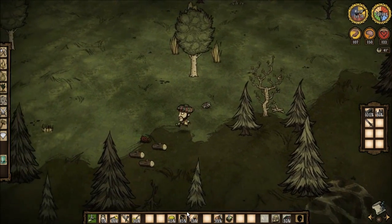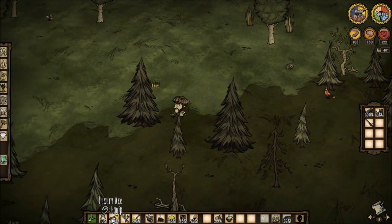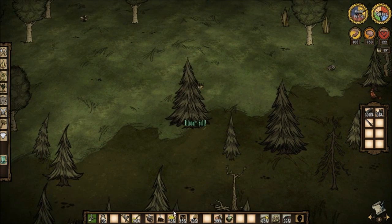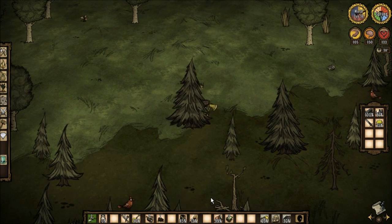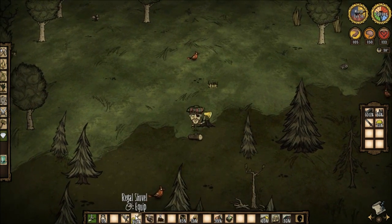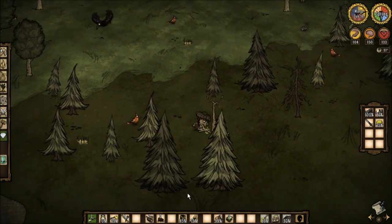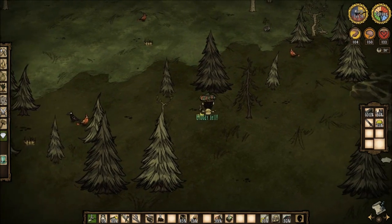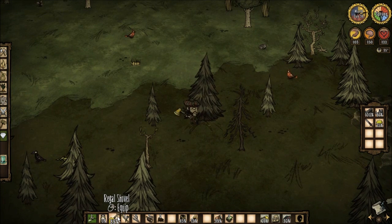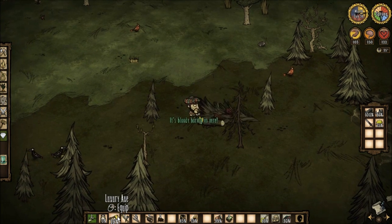We're heading the right direction. There's a lob and what looks like scorch marks — I think this is a meteor field. Yep, there's one. I'm gonna be gathering up just random wood, see if I can't piss off the trees. Wood is good, we can never have too much of it.